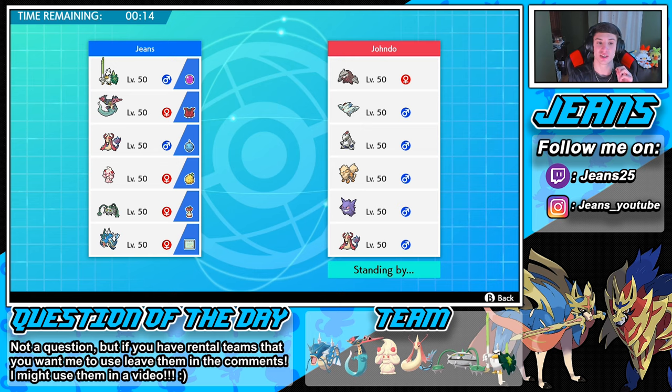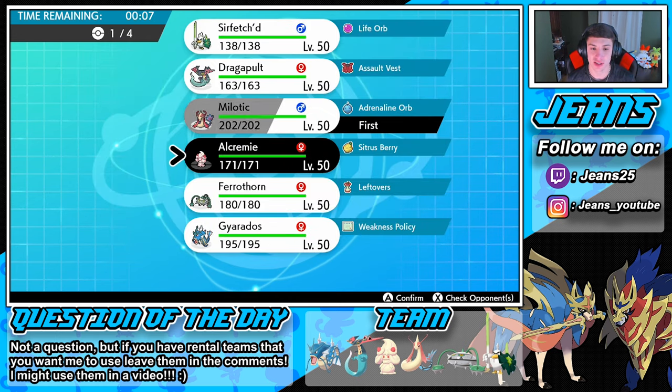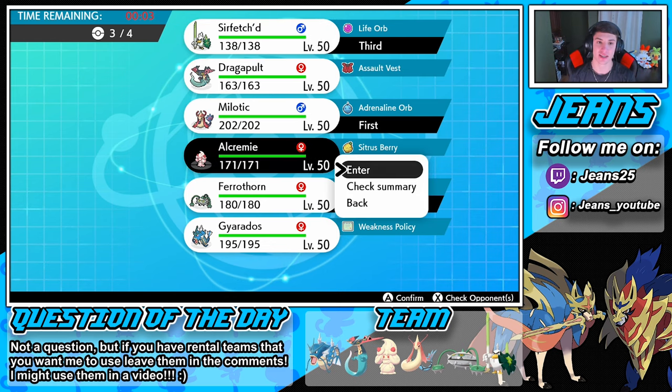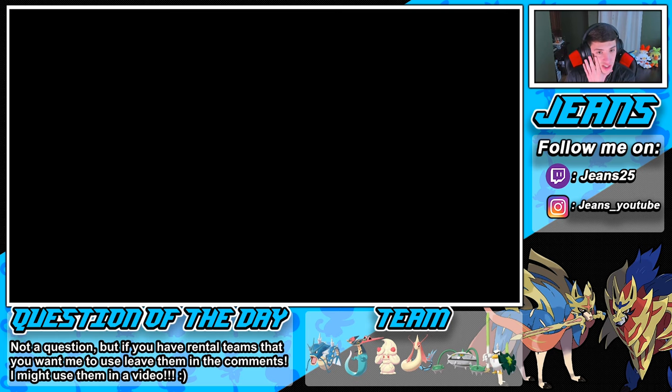We're going to go Milotic and Ferrothorn, then bring Sirfetch'd and Alcremie in the back. We can stall out a little bit longer and play this one slow — actually very, very slow. I'm worried about my Ferrothorn up there, but if he leads that Arcanine we can always swap out. Sirfetch'd is just fighting type, he might be able to eat it up, or we can go into a protect right off the bat.